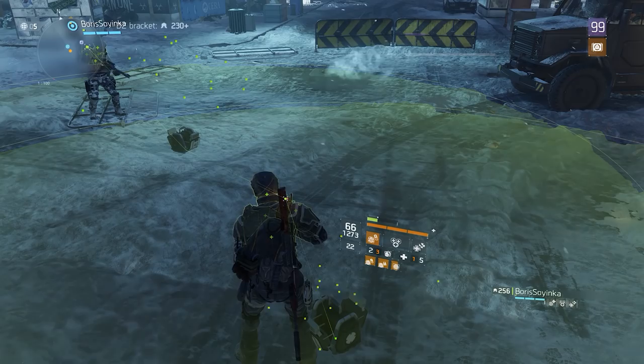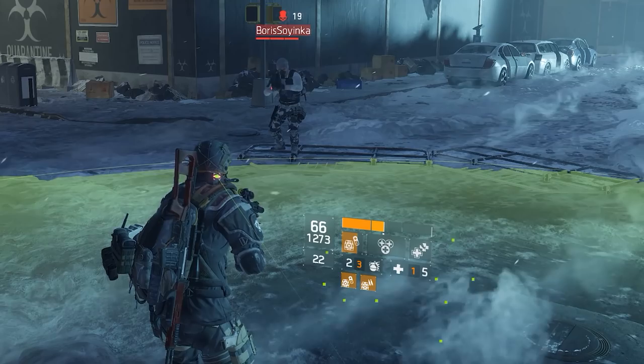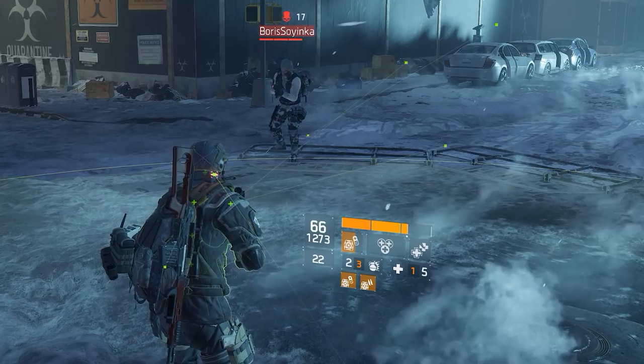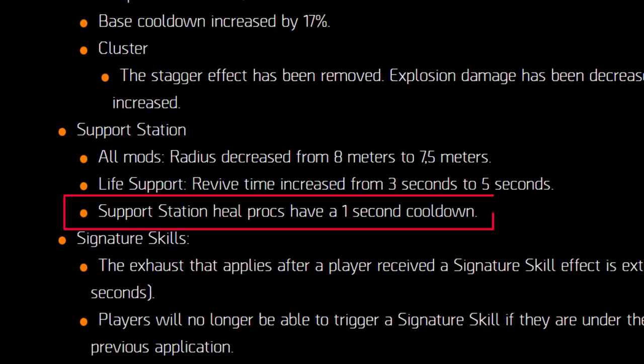The first one on the list is an old but gold one: the support station healing speed. As some of you might know, since patch 1.6 the support station heals at a very inconsistent rate. It's supposed to heal you every second, but often enough it actually skips healing every other second, which results in the station not healing as much as stated in the UI.